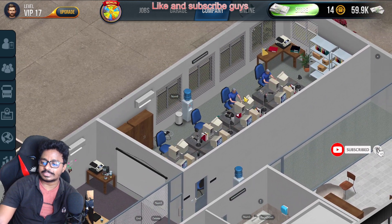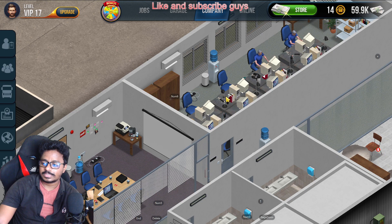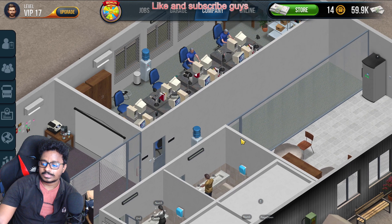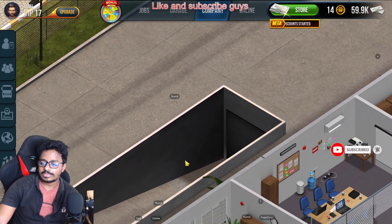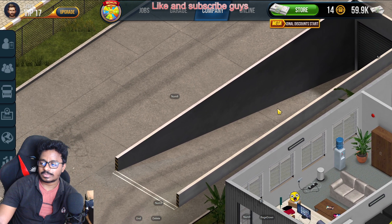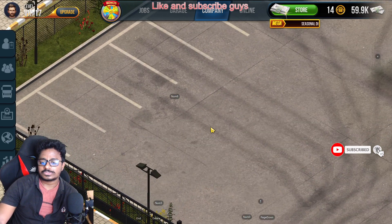Look at this — one, two, three, four, five, six, seven, eight — a total of eight employees will work here. This is the inside view. Now look at the outside: there is some space to park vehicles underground.